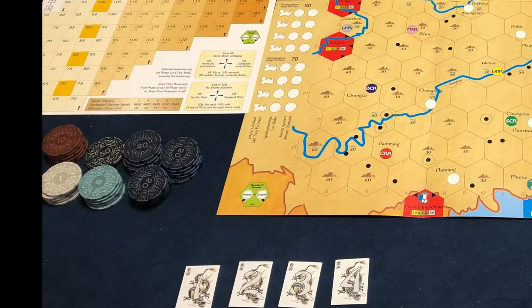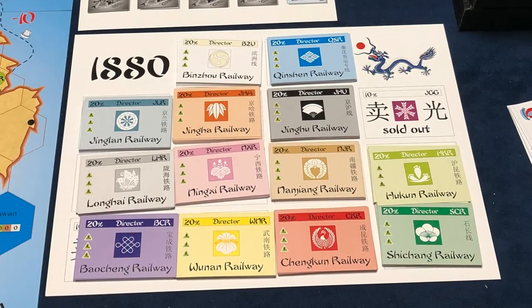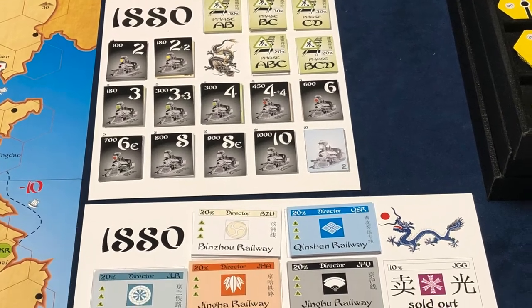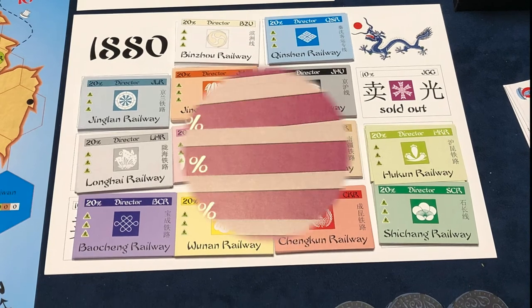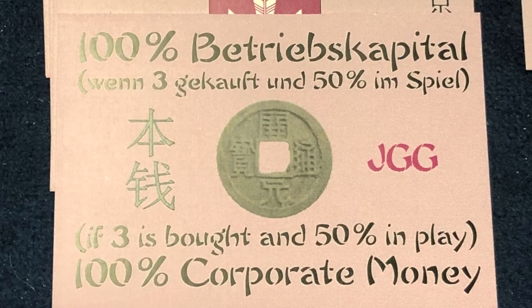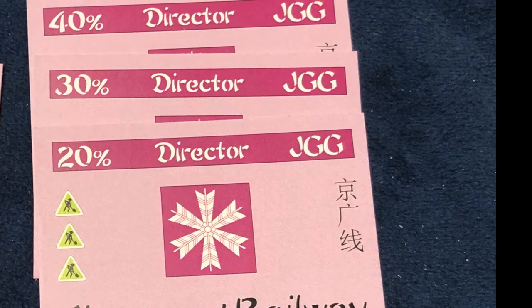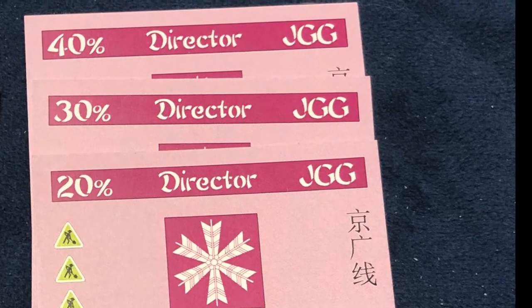The starting capital varies. For a four-player game, it is 480 yuan. Next, the private companies, shares of companies, and building permits are laid out in their assigned places. The companies available for players to purchase are called share companies. They are stacked on this board in a particular order. First, place a stack of five 10% shares, then the capitalization card followed by three more 10% shares. Finally, add the three director's shares. When a company is floated, it will be decided which director's certificate is needed, and then adjust the 10% shares to total 100%.